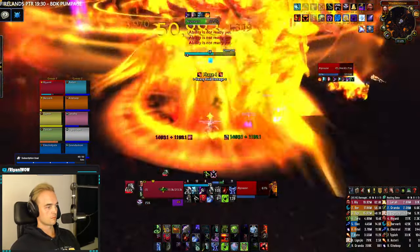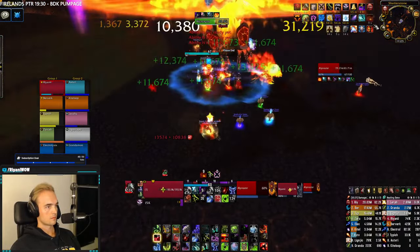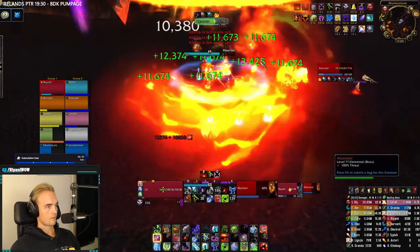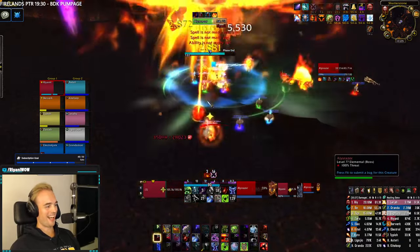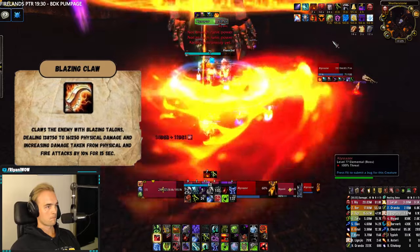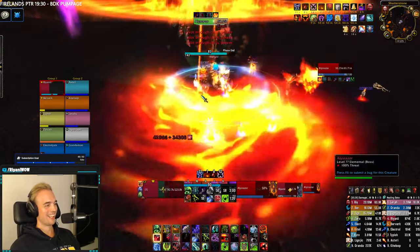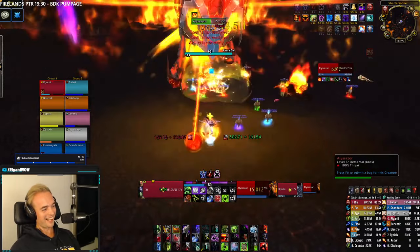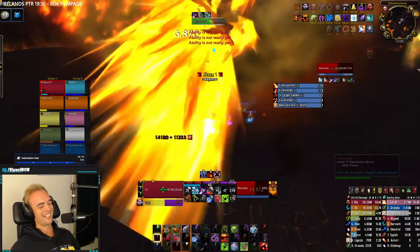Once she reaches 50% energy, she'll enter her final phase — a big healing check where she pulses high AoE damage every second, before ultimately doing a large AoE attack called Full Power when she reaches full power. Use every single raid-wide defensive cooldown during this phase, with a strong cooldown like Barrier or Anti-Magic Zone for the big burst AoE. She'll also do a frontal cleave on the tank which leaves a stacking debuff, dealing 10% more damage with each cleave. You can tank swap at around 75% energy to keep stacks manageable, but if you're a Blood DK it's completely unnecessary. Just make sure to have strong defensives like Wall and AMS rolling towards the latter half of the energy bar.